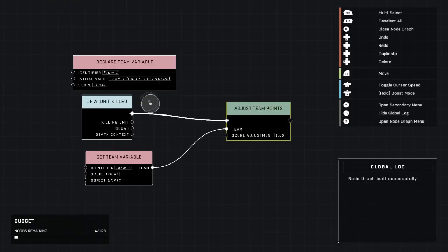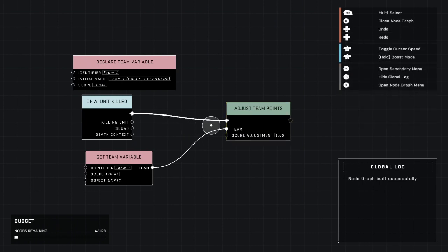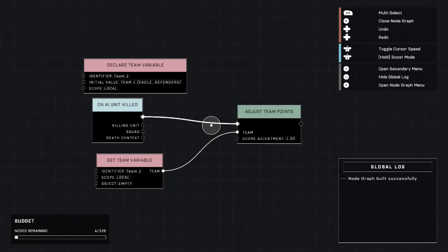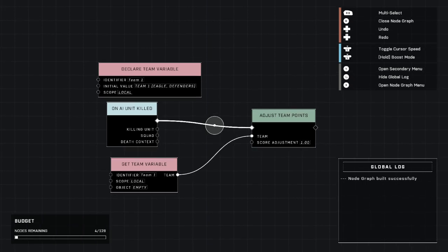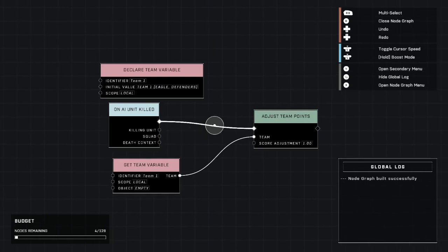What this does is every time you kill an AI unit, your score toward the game - like in Slayer - is going to count the exact same way that a player kill would count. It just won't add on to your kills; it'll still say you have zero for personal kills. But your team score will have one added on to it for every AI kill you get.